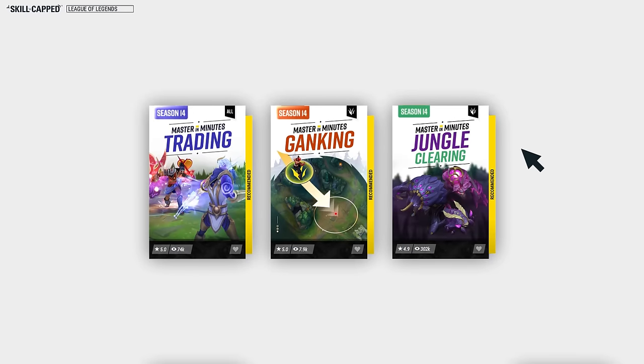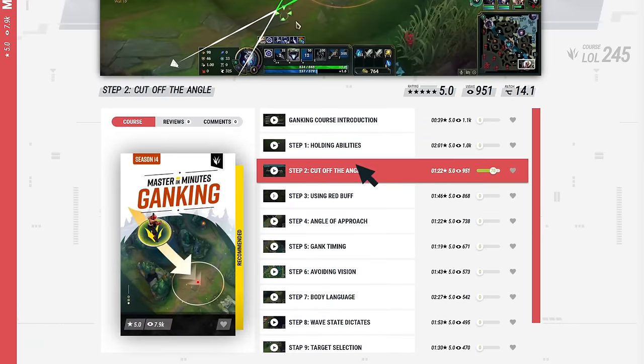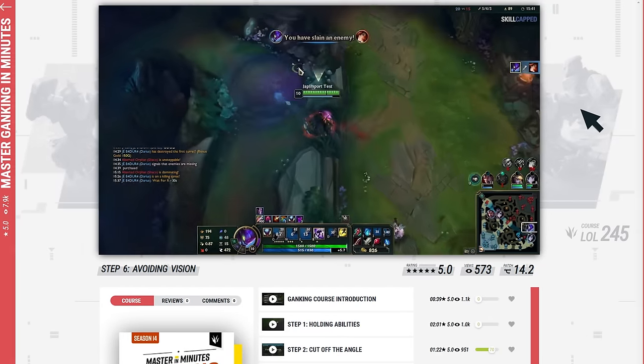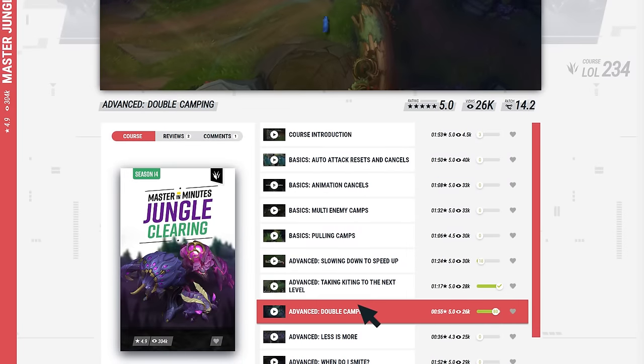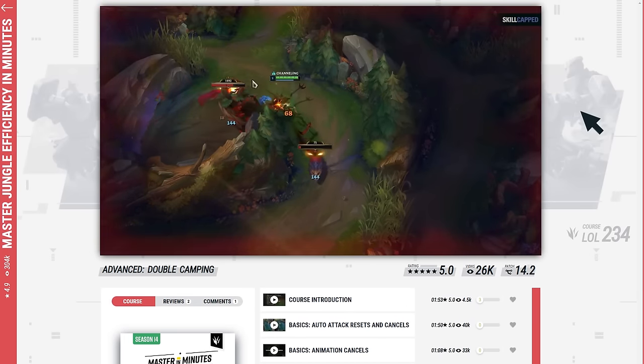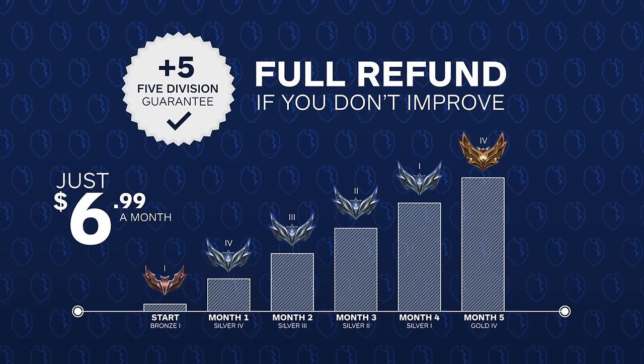We just did a massive update adding all brand new courses for Season 14. Take our new ganking course — we not only teach you all the fundamentals, but also every new gank angle with the terrain changes in Season 14. Or take our course on jungle clearing — we teach you all the tips and tricks that can cut down your clear time by up to 30 seconds. The best part, you can try all of this completely risk free.